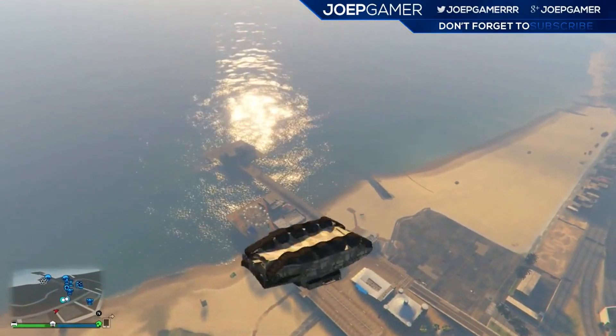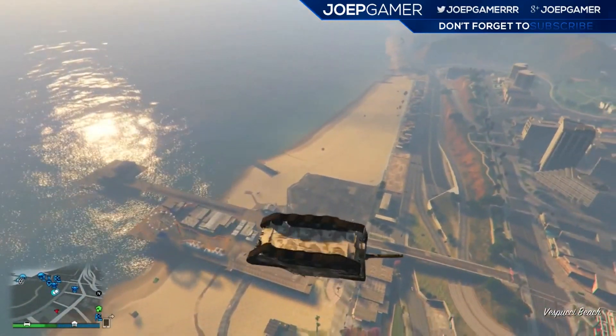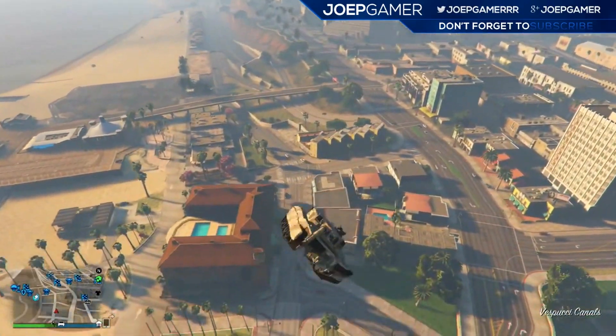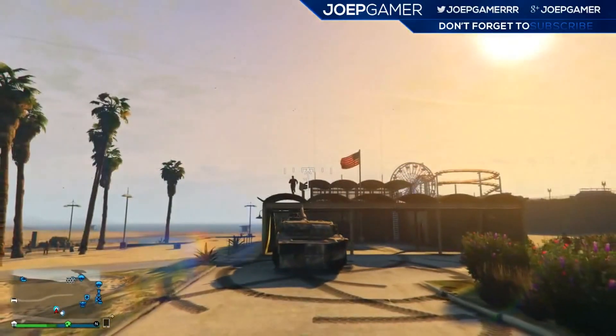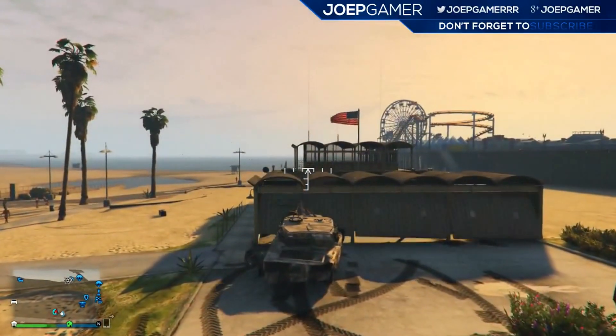I'm going to try it now. All you want to do is get a tank and tell your friends to stand at the front — one of them on top of the roof — then just stick your barrel and hit the top, and they will go absolutely flying. That is really crazy.